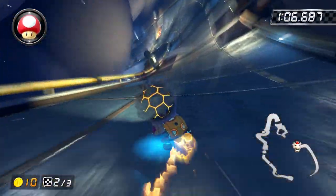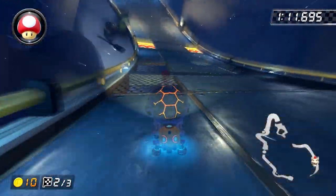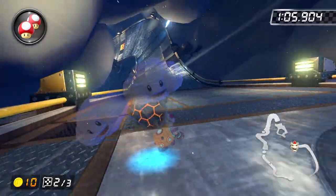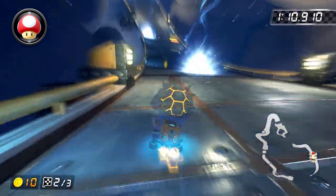Once you get enough practice, you'll start to get a sense of what kind of pace you're on, and you'll know, for example, that there are certain circumstances where going from the center boost pad to the left boost pad is going to result in you getting to the left boost pad as it's getting struck by lightning — in which case you're going to want to make your way to the right-hand side of the track to hit the right boost pad instead.